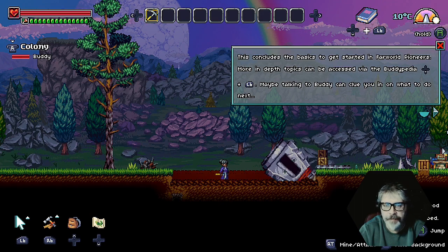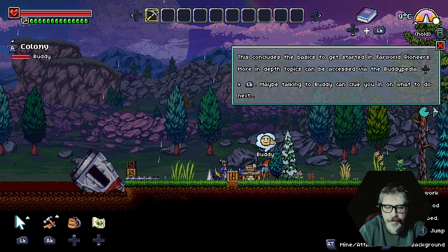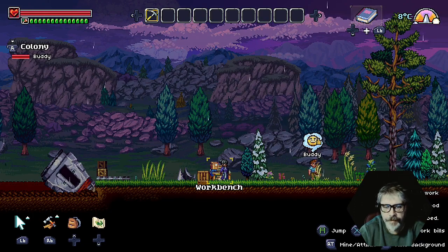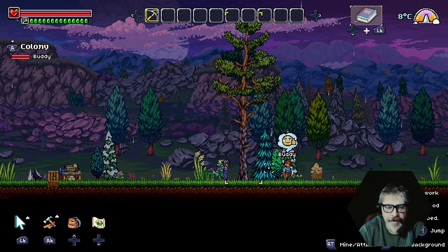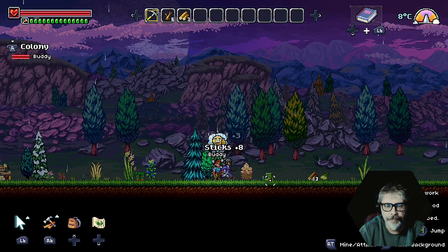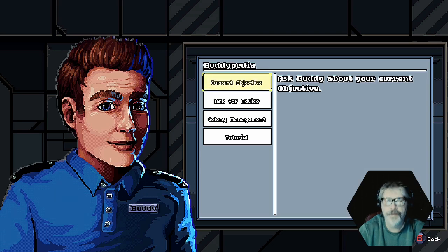So that's down and left button. Maybe talking to Buddy — he can clue you in on what to do next. Right. I don't fucking care. I thought that was gonna kill him. Mystery found: Pine seed available for research. It's down and left button. Oh, that's how you do it. Okay.